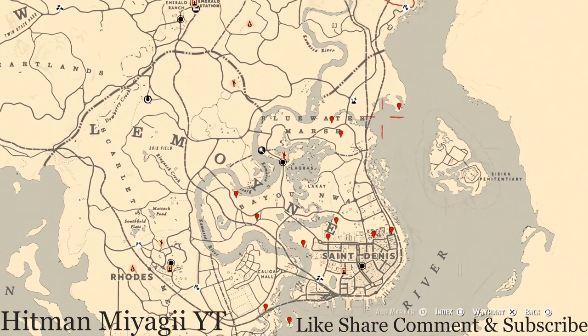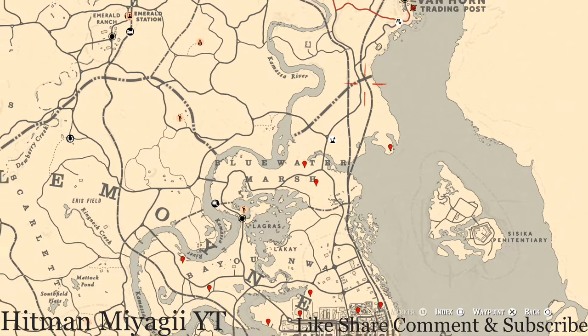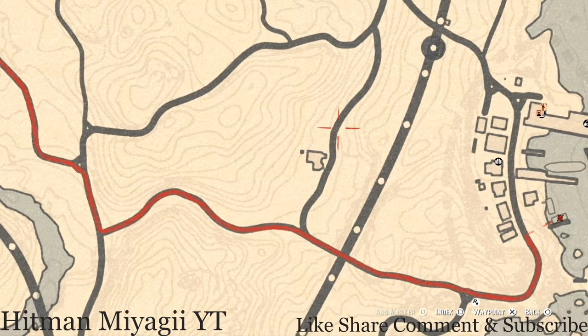Starting with a couple I didn't mark — go back up to Van Horn, almost right here at this location. This is a house and right at the back of this house there is a family heirloom right near this outhouse or shed in the backyard.